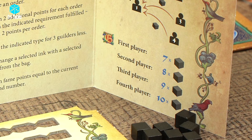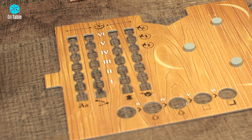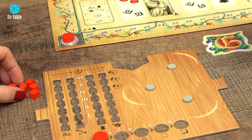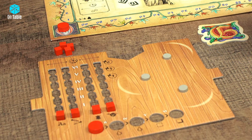Each player also gets one printing house board. Fill the holes on the board with 3 cylinders. Then choose a color and select 8 player markers and 2 player discs of the same color. Place one disc on the first space from the left on the reward track at the bottom of the printing house board. Place the other disc on space 0 on the fame track on the main board. Place 4 of the 8 player markers on the lower spaces of the 4 specialty tracks, one for each track, and place the remaining 4 markers in front of you.